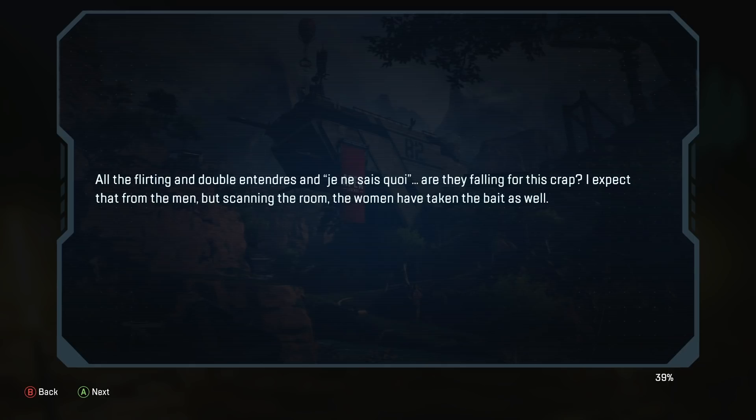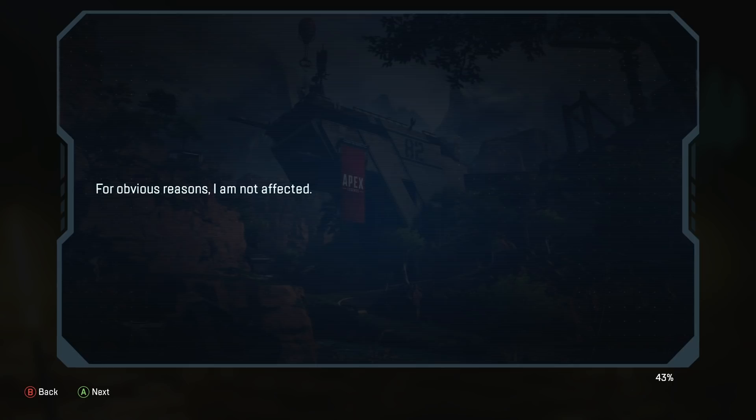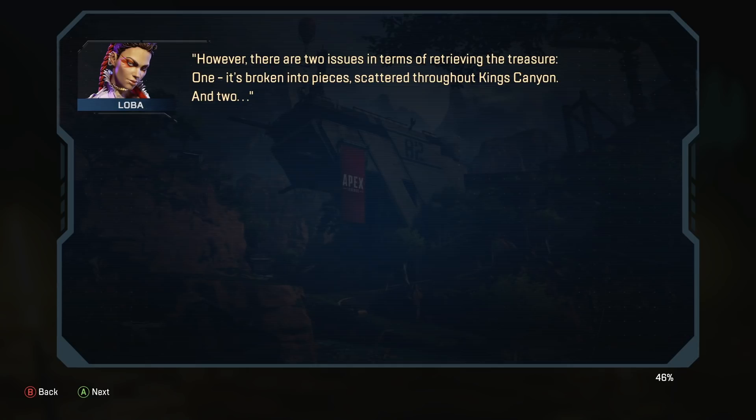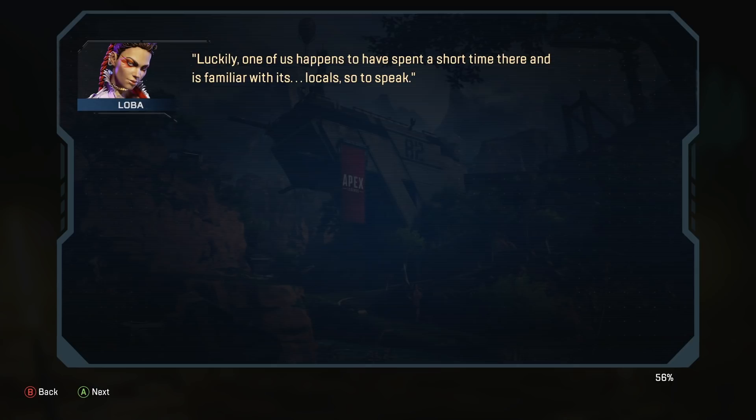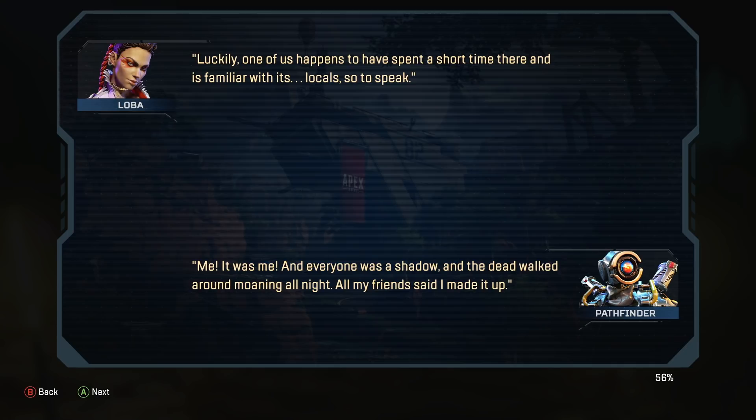'Is this Chica for real? All the flirting and double entendres and... je ne sais quoi... I'm not sure what that is. Are they falling for this crap? I expect that from the men, but scanning the room, the women have taken the bait as well. They're all idiots. For obvious reasons, I am not affected.' However, there are two issues in terms of retrieving the treasure. One, it's broken into pieces scattered throughout King's Canyon. And two, it's not in our King's Canyon. Apparently there's a different — I don't know — I guess you'd call it another dimension. An independent variable. Luckily, one of us happens to have spent a short time there and is familiar with its locals, so to speak.